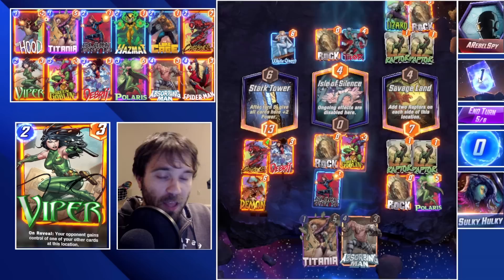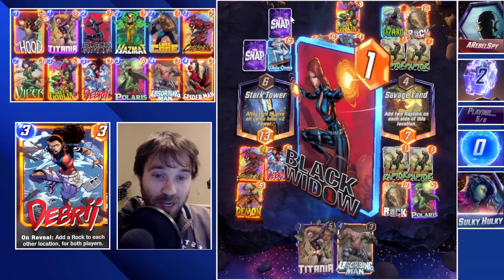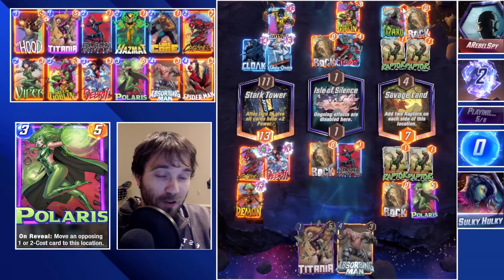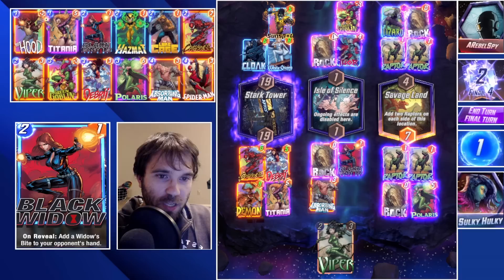They're not going to be able to play into Savage Land anymore. We don't get Spider-Man, but we do have Green Goblin and Black Widow — that's going to send them a Widow's Bite, so if they don't already have it they're not going to draw into Mjolnir. They'll also have a lack of space to play cards. Depending on initiative on that last turn, we can drop Titania into Stark Tower as a kind of surprise extra push.